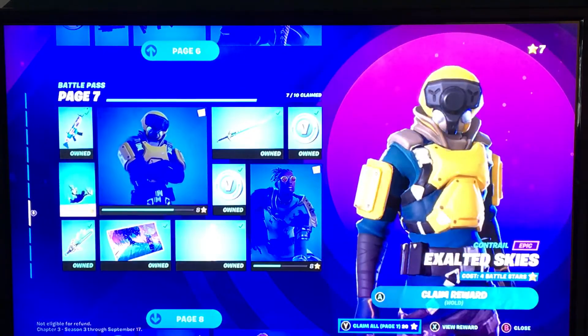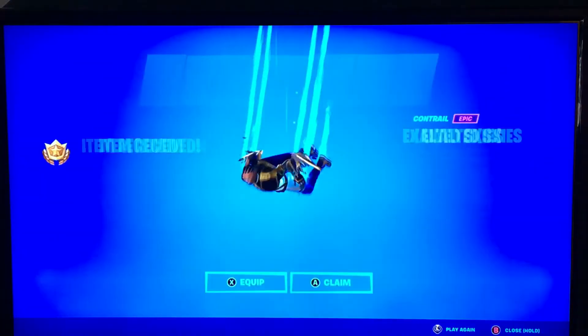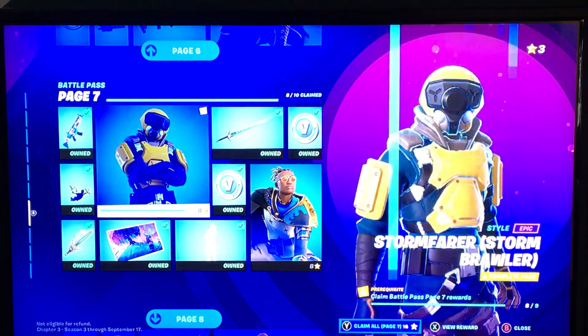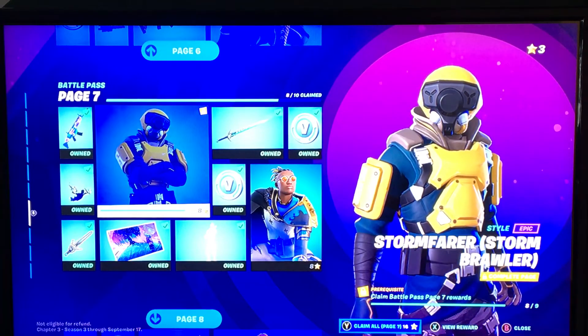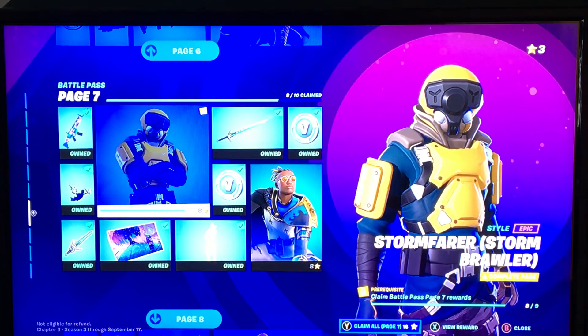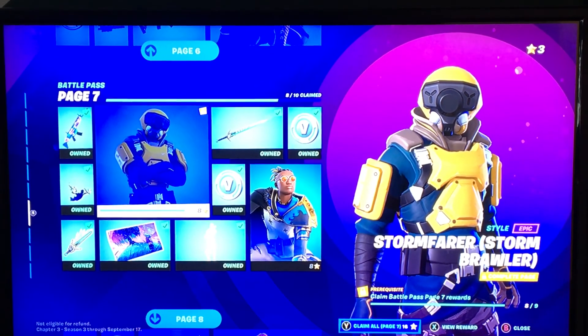I'm just gonna go to the battle pass quickly and show you guys — it totally works, not like a glitch or anything. So I can get the Malik X or something like that, and then I can get Storm Broiler. So yeah guys, I hope you liked that video, thank you so much for watching, and I'll see ya — peace out!